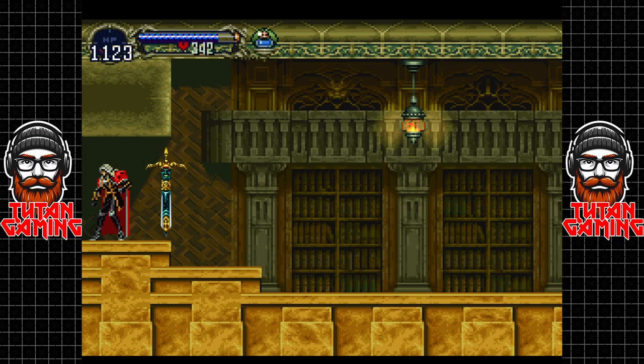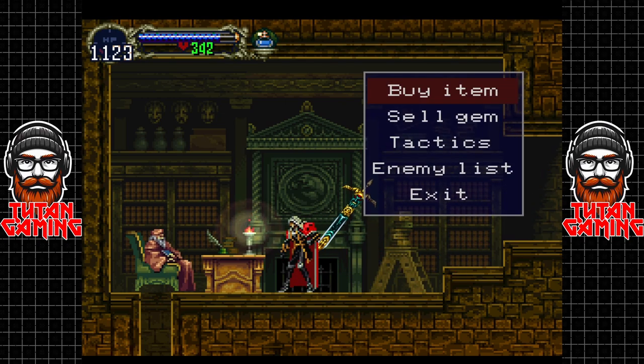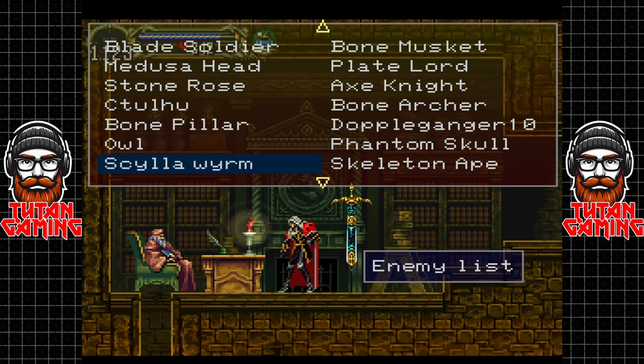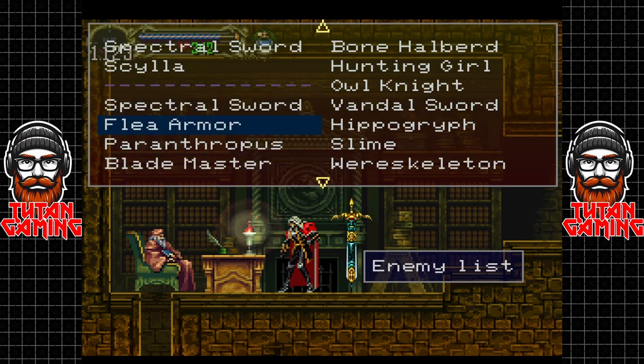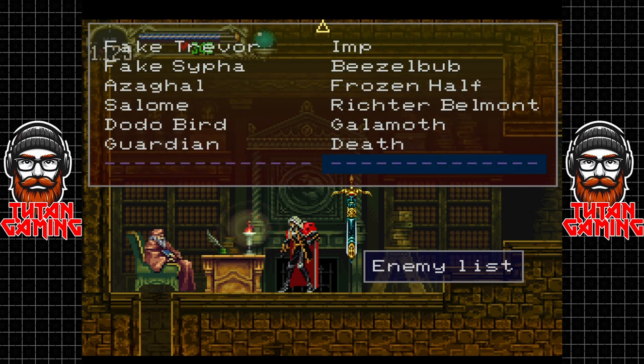Map is basically updated with everything now. Let's have a look at the enemy list - there are some enemies that we haven't found, but only three. I'm wondering if one of them is Shaft and one of them is Dracula, but also there is one enemy that only appears in one room that I mentioned earlier in the LP - at the time I don't believe I knew about it but I wasn't super bothered anyway.